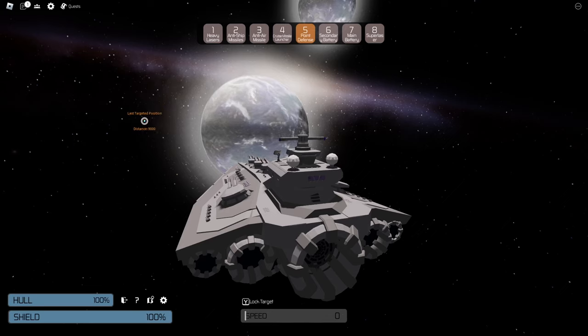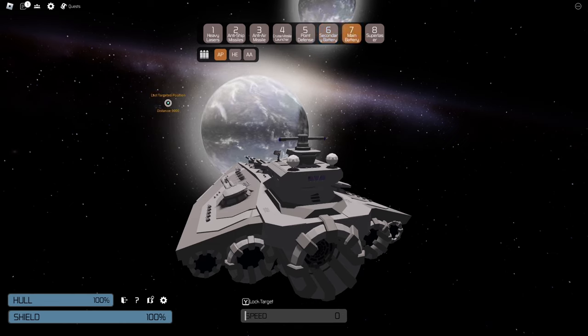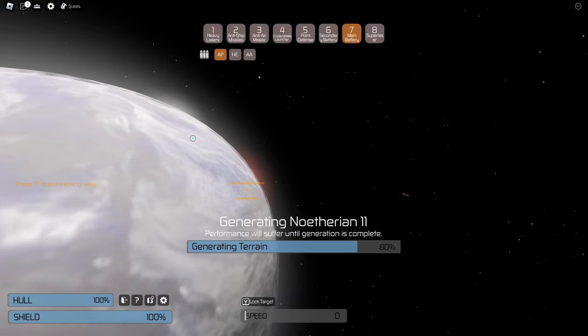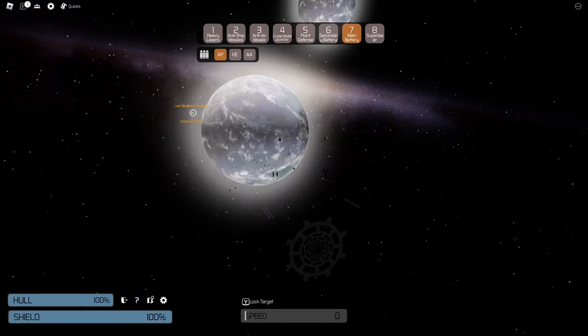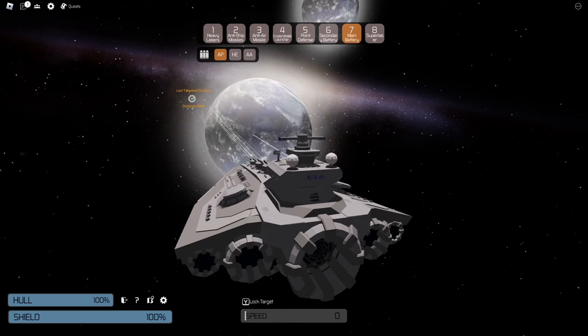We have point defense where you can create an impenetrable field of hellfire for any small ship. There's a secondary battery and the main battery — and yes, it is curving around the planet. I love that feature. I haven't seen many sci-fi games do something like that where projectiles can curve and gravity actually exists.